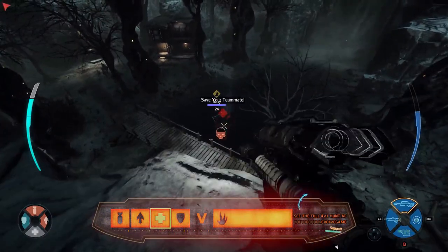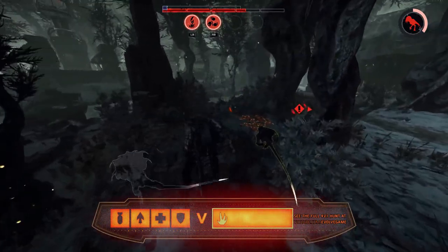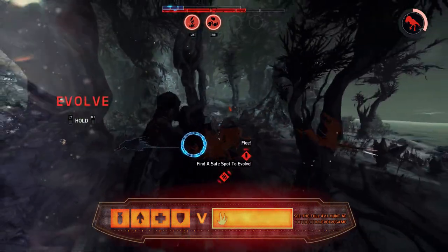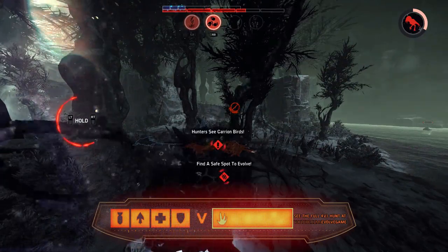A Tyrant catches one of the Hunters — this is brutal, it's going to slow them down a lot. Trapper gets caught by the Tyrant, but the Medic switching to the Sniper Rifle is able to do the damage necessary to free her teammate. Looks like the Monster had just enough time to get away from the team so that it can evolve up to Stage 2. You do want to do this in a safe area, as you are without armor once you evolve.